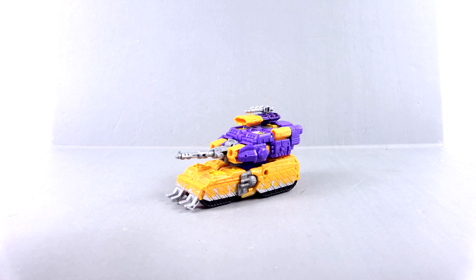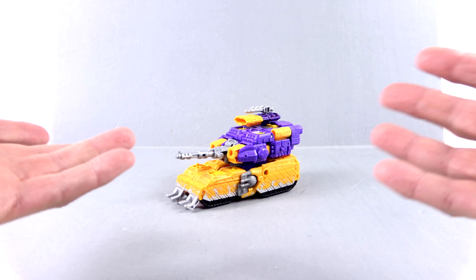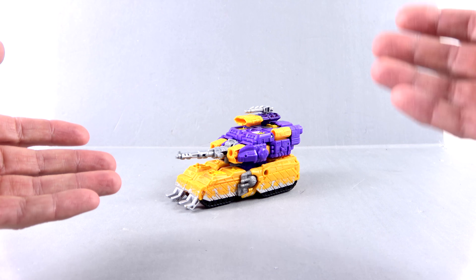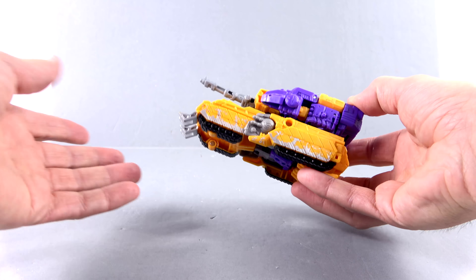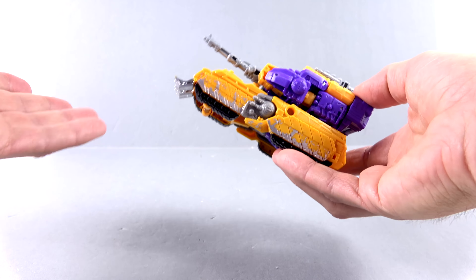Here we have Impactor open out of his packaging, obviously in his vehicle mode. Full disclosure, I never read any of the Transformers comic books, so I'm not very familiar with this character. What I know is that he is the original leader of the Wreckers, who was killed and then Springer took over — but he was a pretty darn good leader. It kind of parallels Optimus Prime and Rodimus. To my knowledge, this is the first version of Impactor that was not just a repaint — this is a brand new mold that came to us as the winner of the fan vote.